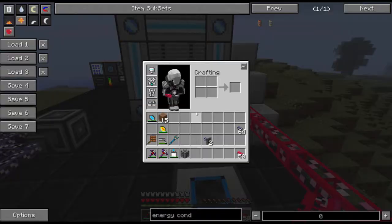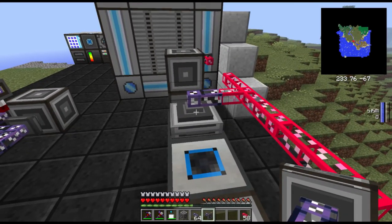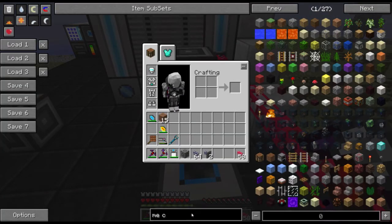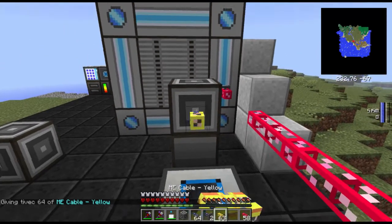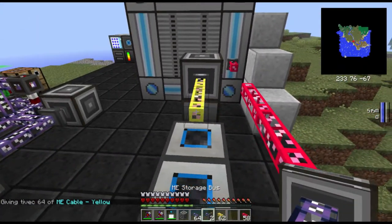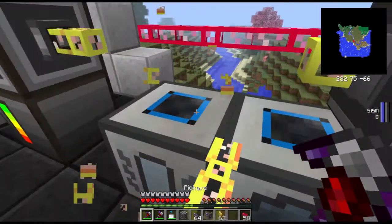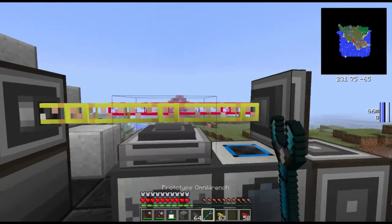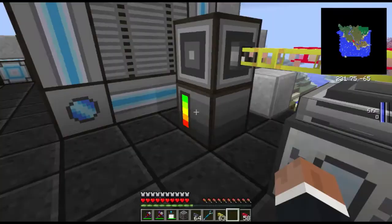I should be able to place down the other items now because we need storage buses to set this up. Let me get some other colored ones — we can use yellow. Colors don't really matter. Just make sure that you have your system set up so that, for instance, this one does not connect to this. There we go. Make sure that they face the correct way. Now they do not connect and the controller is all happy.